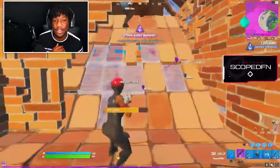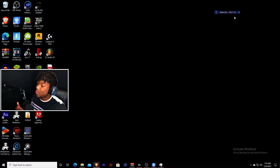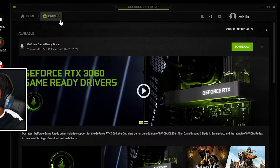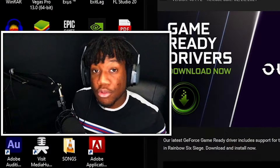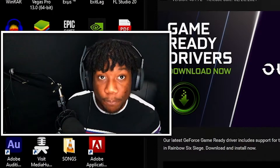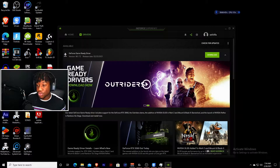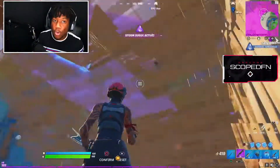The first fix is to update your display drivers or graphics card drivers. Go down to the search bar and type in GeForce Experience. Once the app opens, go to Drivers and you should see a GeForce Game Ready Driver ready to download. If you don't, your drivers are already up to date. If you do, press Download. Your screen might go black — that's totally normal. Once done, restart your PC.